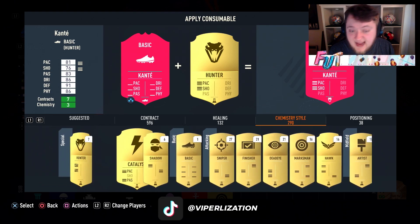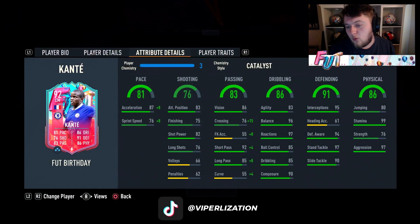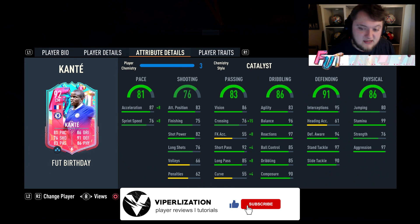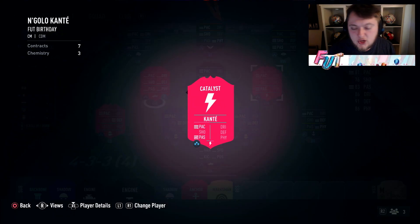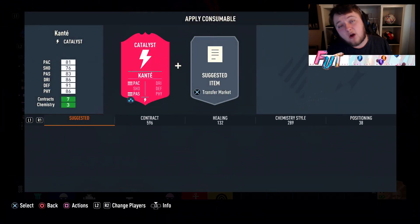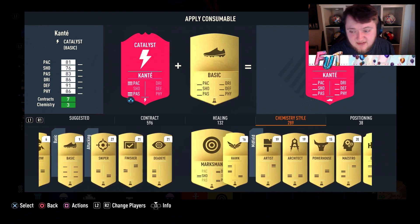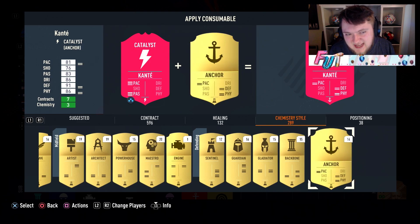First, looking at a Catalyst — I'm not necessarily going to go with this, but I just want to see what it does for his passing. It's really good for his passing but doesn't boost vision, which is a little disappointing. It goes up to 95 acceleration and 84 sprint speed, which is a good boost. You do need to boost the pace on Kanté, but boosting pace and passing while his defending is already insane does feel like a bit of a waste.